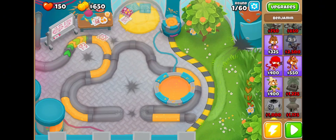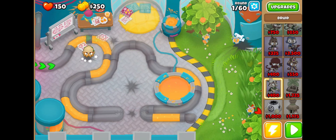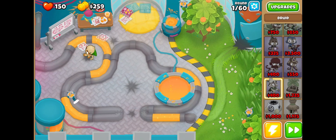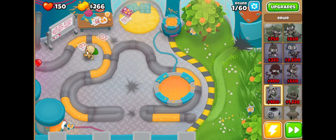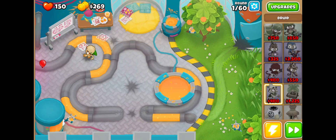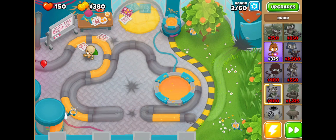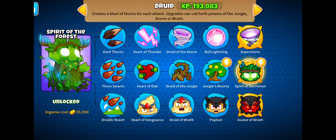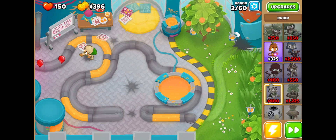I'm going to start off with a Druid. One thing I love about the Druid is that it throws more things than a triple dart monkey, and then it proceeds to become more powerful than a dart monkey. And it's a little bit more expensive — by about 200. But it's still much more powerful and much more of an endgame thing if you get it early on. I like to go down the middle path here for Spirit of the Forest, which you'll see later is very powerful.